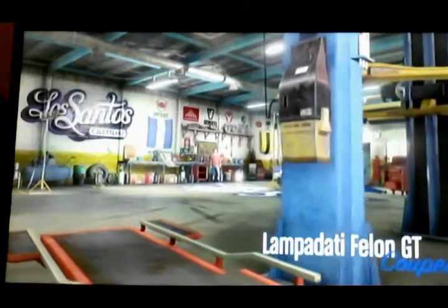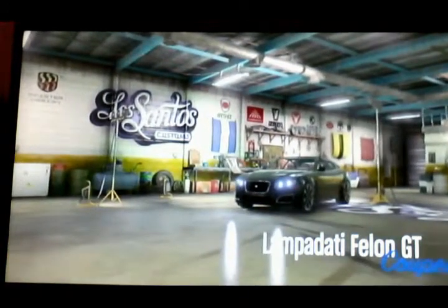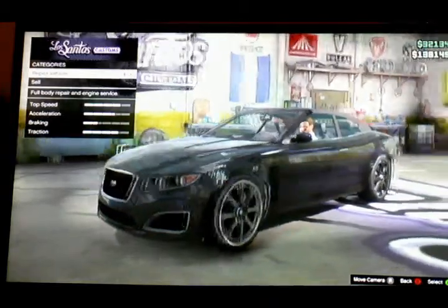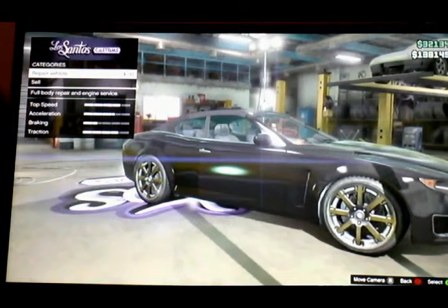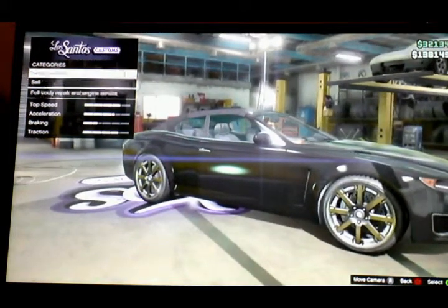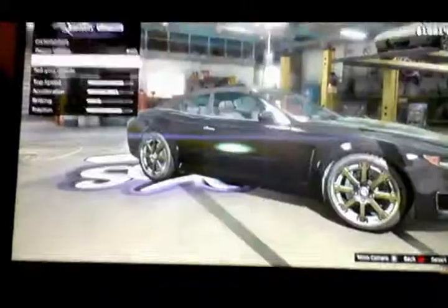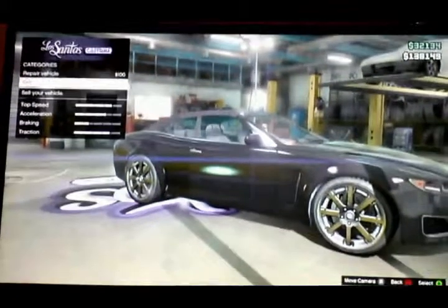Make sure your spawn location is set to last location. Park at Los Santos Customs — I showed you this before. Make sure it's set to last location. Then press d-pad down and switch to whichever character you like, then switch back to online by pressing d-pad down. It will bring you to an online session with other people. Just make sure they don't kill you when you do the glitch.